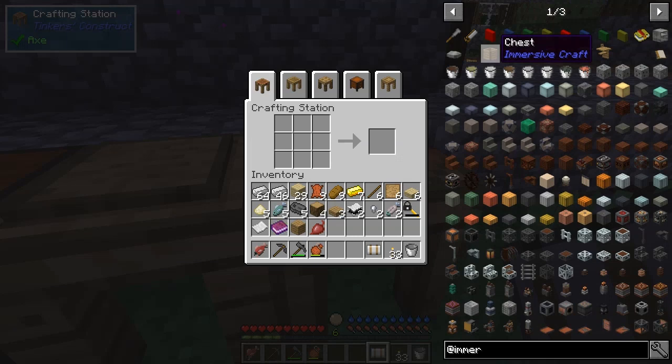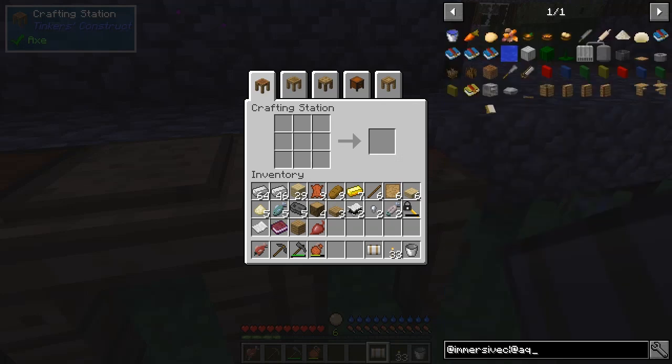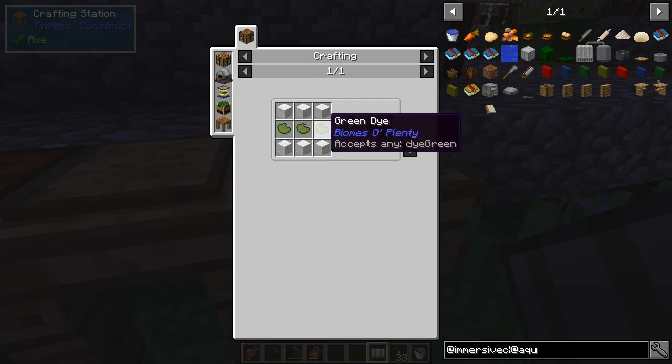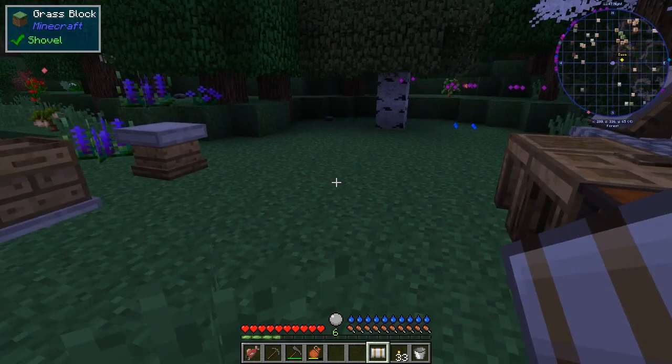Searching the recipe book for an Aquamunda tank — five pieces of iron and two stone. There's also a hose made from wool and green dye. For green dye, I need to find a specific flower — Ferdinand's Flowers has a cape aloo which makes green flower dye. Let's look for that. I think I've seen those flowers around. It's night, about to sleep to avoid mobs.